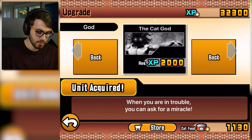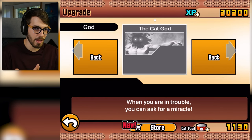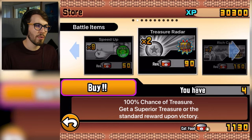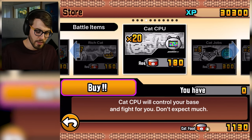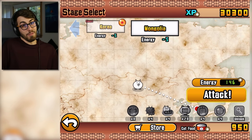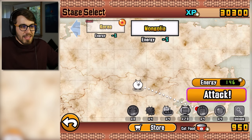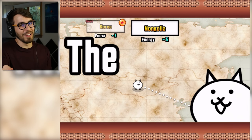Is there special cats? Cat God. I might as well buy that guy — he might actually come in handy, though he's expensive. Don't care much about speed ups. We got some rich cats now. The cat CPU is what we need — 180 cat food spent on that. It really depends on what happens with the cat CPU. The damn thing has a mind of its own. It's literally the entire point.